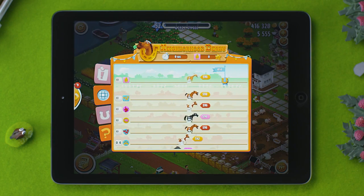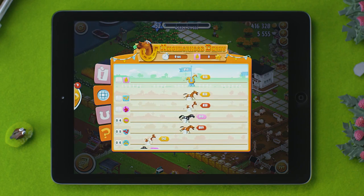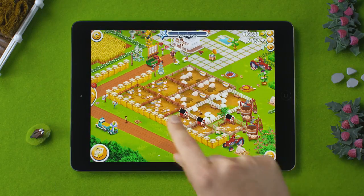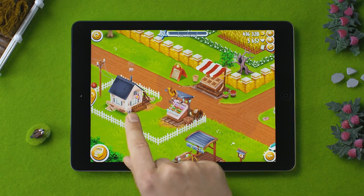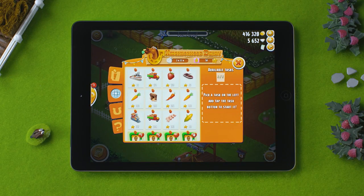Each horse in the Derby represents a neighborhood. To move your horse ahead, you and your neighbors must complete various tasks. Participate in the Derby by joining a neighborhood. Tap on the Derby stand near your neighborhood house to reveal what the feature has to offer.